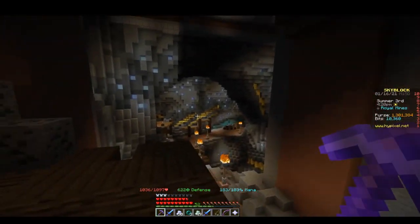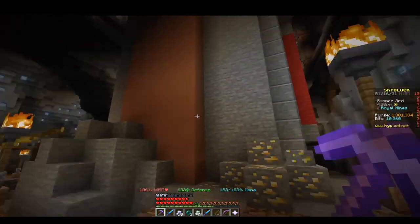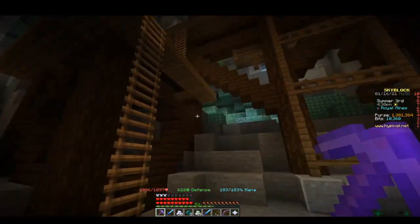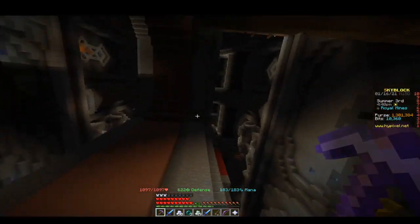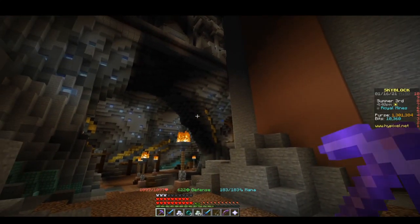This is the Royal Mines, and you can tell — is there anything useful here? Yeah, you can do commissions here. Oh, there's a lot of them. Yeah, there you go. Now that we're in the Royal Mines, we're below the bridge. We're on the Royal Mines. You can tell we're in the Royal Mines because if you look to the right and look at your skyblock menu at number six, what does it say, Luke? Royal Mines.